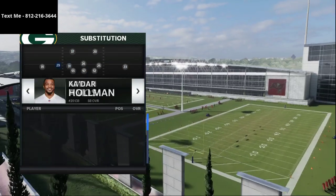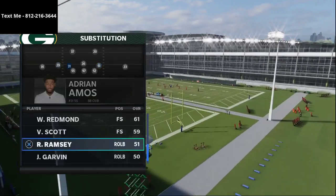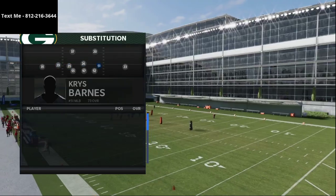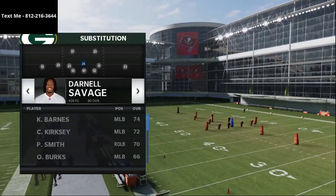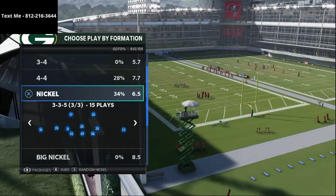Then that frees us up to put these guys in at linebacker. We put Will Redman on the left side, the weak side backer, Adrian Amos on the right side backer, and then as our user we put Darnell Savage. Once you do that, you just hit Circle to get out of the menu, and now you're ready to go.